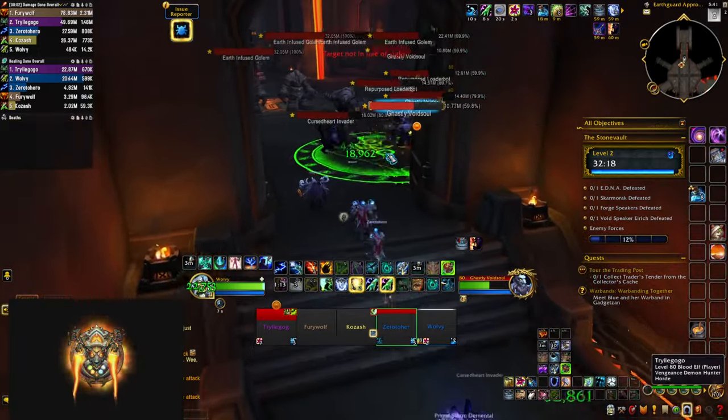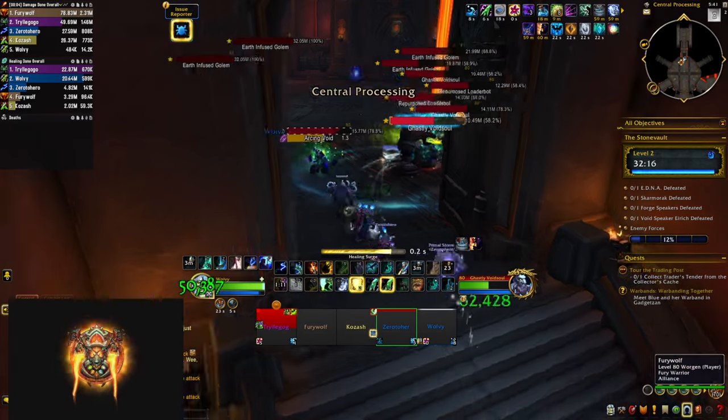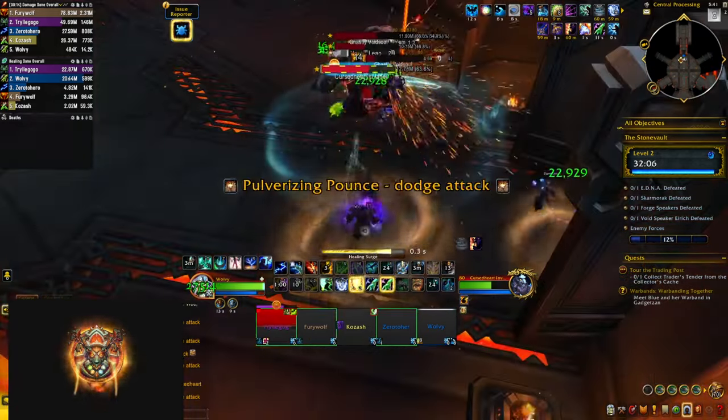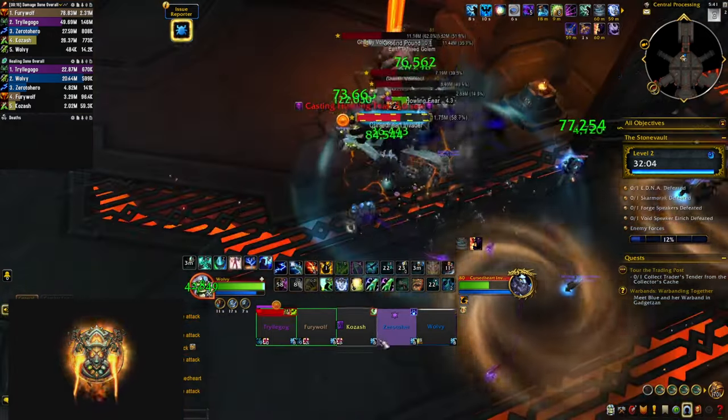In the first pack you have to deal with invaders and interrupt their Arc Void, which is basically a chain lightning. They're also going to put dots on players in the form of curses, so having a curse dispel here is quite nice.